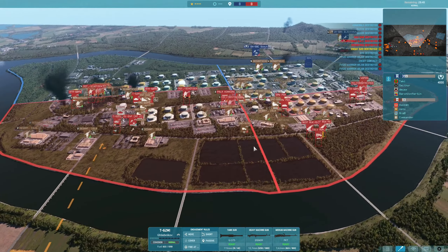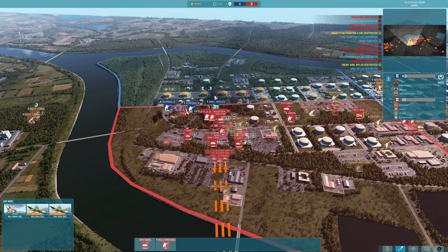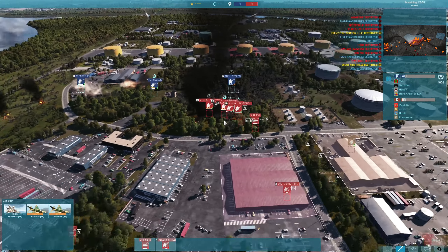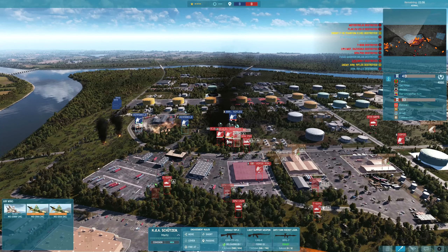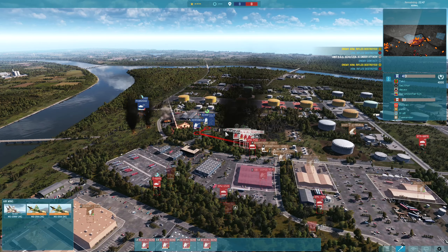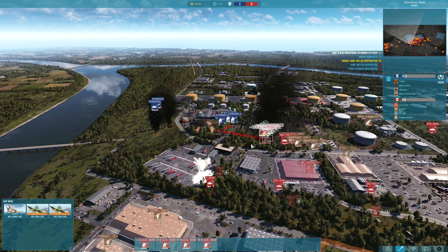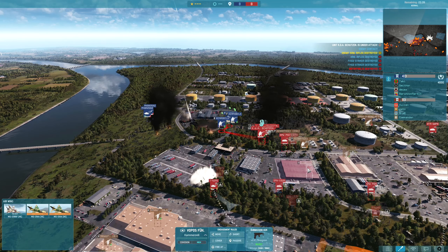Going to shoot down another plane — the Phantom 2 going down on the right hand side as we're getting bombed. Most of the fighting is currently on the left hand side. Having all these KDA Schutzen right next to each other is really risky because of bombers, which we've seen a lot of, but I'm keeping them close together so they are extra effective against the enemy infantry, staying in range of the Vorpurs Führer's leadership.